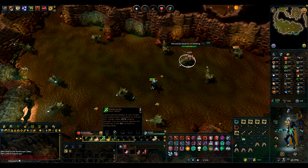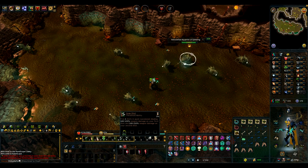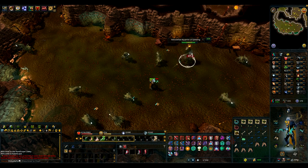Once you unlock a pet, the game will try to add it to your inventory, then your bank. If both are full, it will be delivered as soon as you clear a space in either of those places.